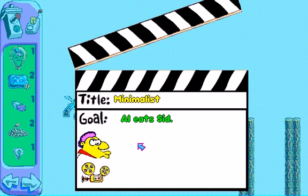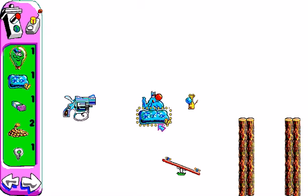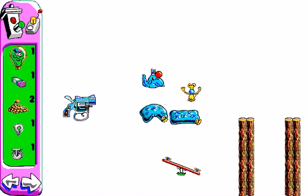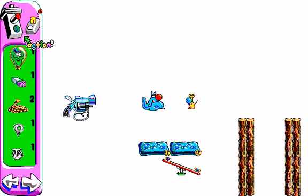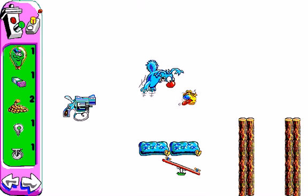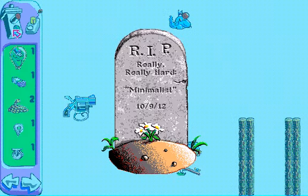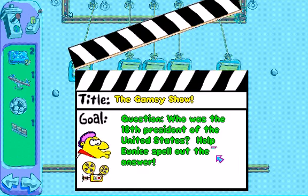Next puzzle — Minimalist: Al eats Cid. I think one of the easiest ways to do this is simply to do this. There we go — done. Like I said, minimalist, you don't have to do too much. Really, really hard.